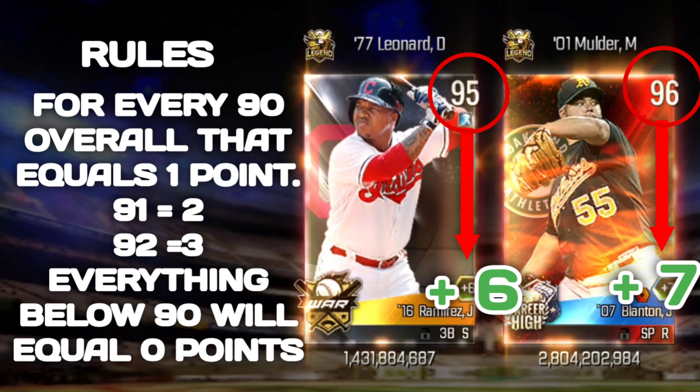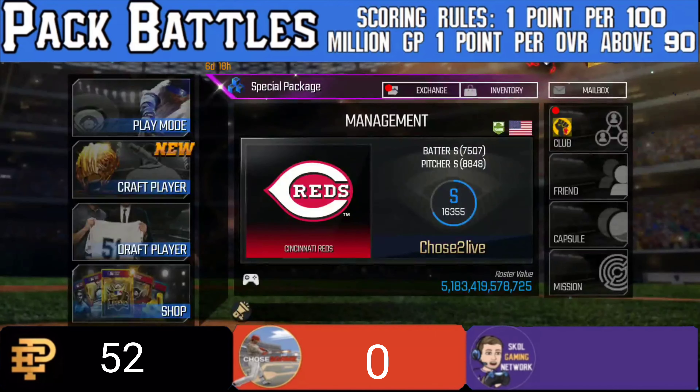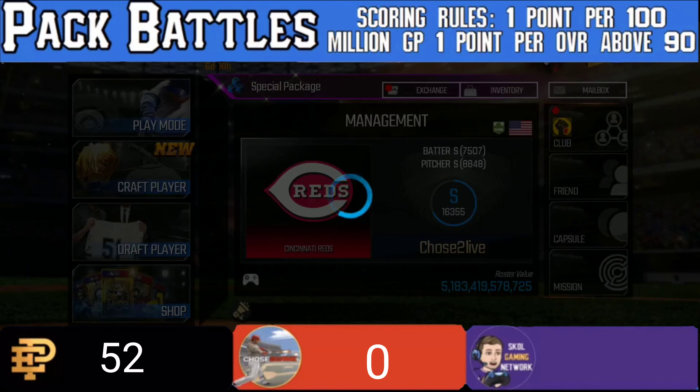Now jumping into the second phase of the rules: for every 90 overall that is pulled, that equals one point. So 90 equals one, but if you go to 91, 92, or 93 those get added on — 91 gives you two points, 92 gives you three points. Anything below 90, like an 89, gets zero points.